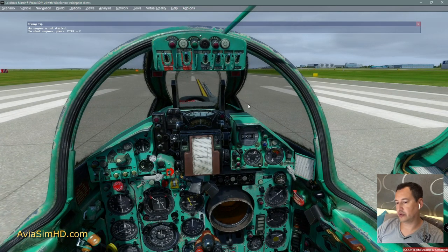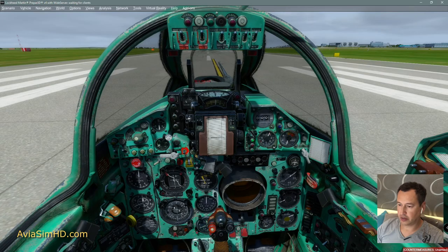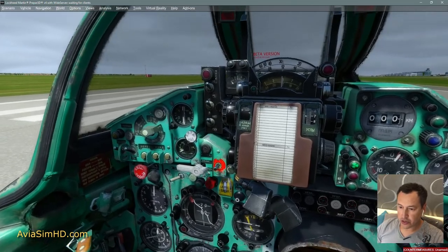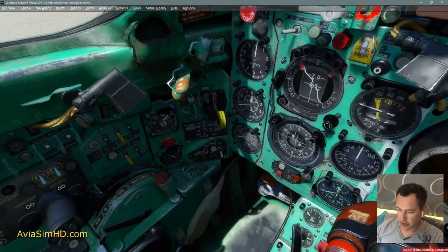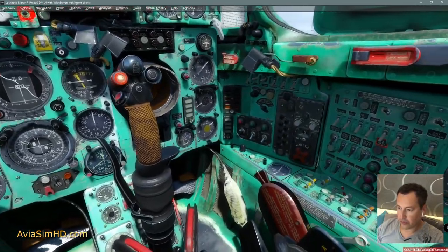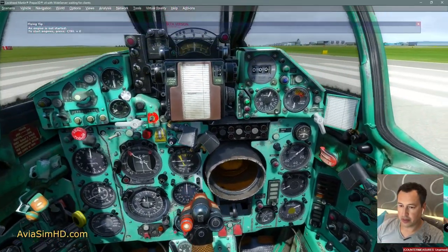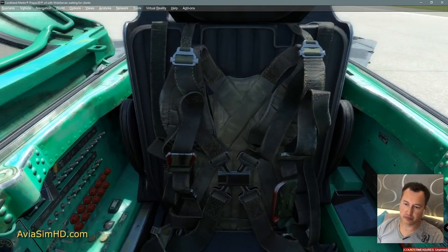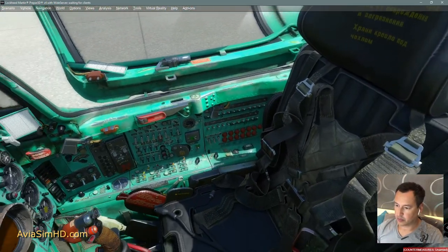I will repeat this — Golden Key Studio's MiG-21 BIS for Prepar3D. First of all, I want to say that it looks very detailed and realistic. I haven't noticed any visual bugs. It looks very realistic. In my opinion, it is better than the DCS version. The materials look natural. Very beautiful.